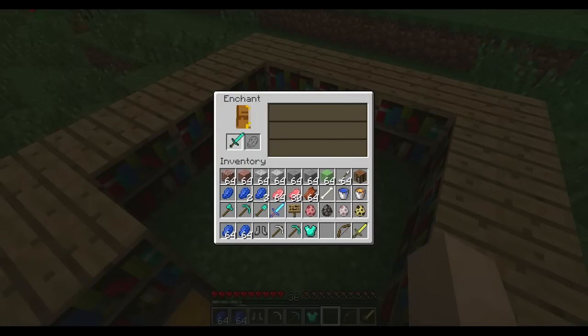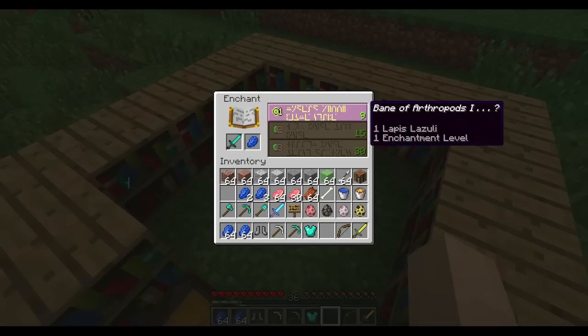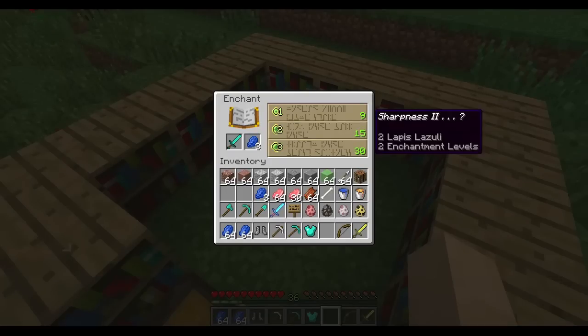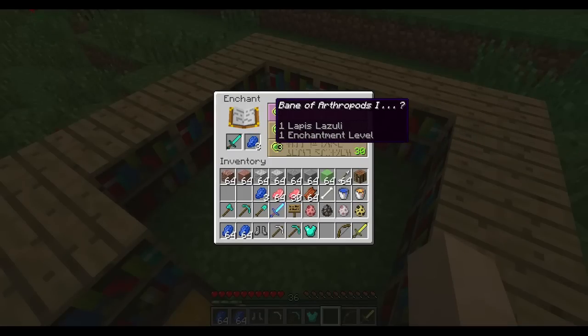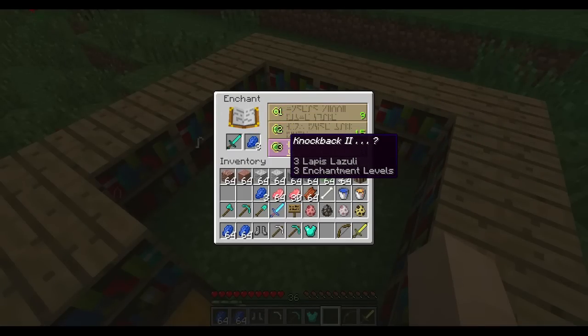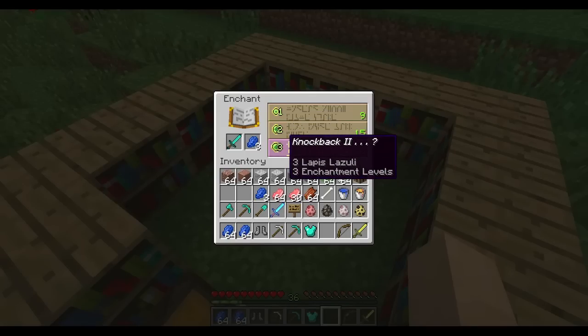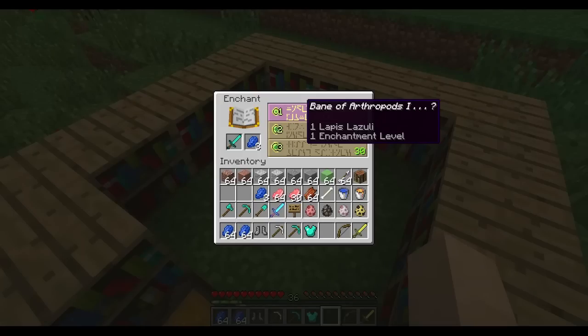This number on the right is the level requirement — this is how high your level needs to be in order to enchant. The one on the left is how many levels you're going to spend. You'll only spend three levels max to enchant something, which is awesome. And you use one, two, and three pieces of lapis lazuli as you do it — so it's pretty cheap. On the tooltip, you can see the top enchantment — that is the guaranteed enchantment you will at least get.